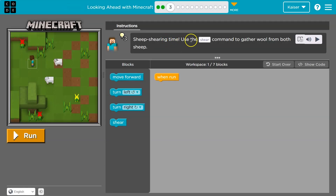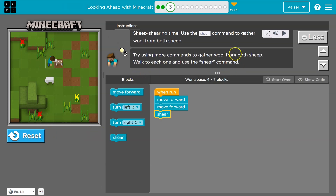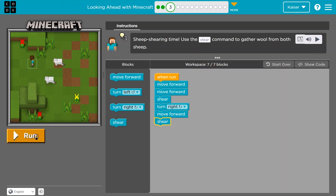All right, sheep shearing time. Use the shear command. I have one block down here and I can use up to seven. I think I'm two steps away. The great thing about code is you can be half right and test it all you want. I'll turn right, then one step, then shear the sheep.